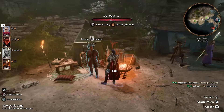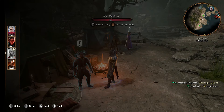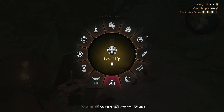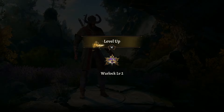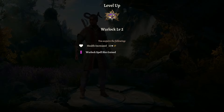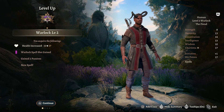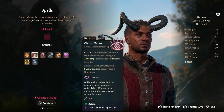Let's start off by choosing Wyll and then go into the level up screen. I'm going to walk you through how we're going to build out Wyll to be not only good as a communicator with good dialogue results, but also set up to fight really well. He's going to be a level 2 Warlock - we'll keep him right in that Warlock path for now.